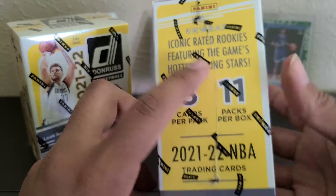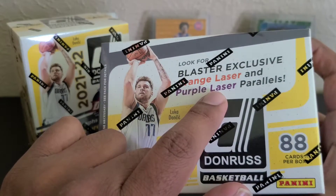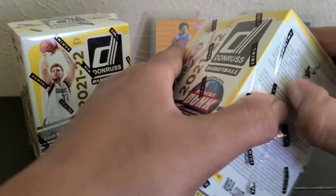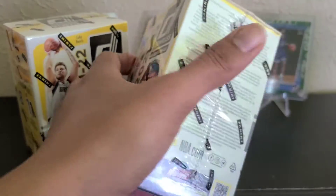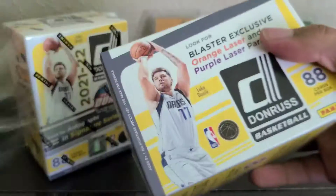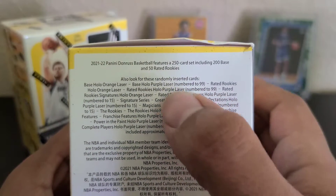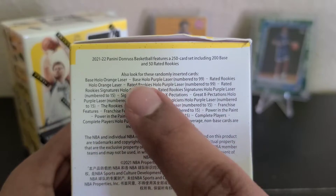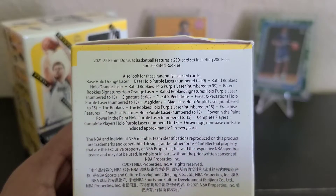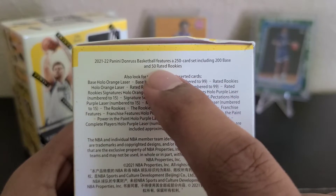Obviously we're looking for the rookies, and of course the orange lasers and purple lasers. Let me show you what's on the back — what the checklist looks like. We have the purple laser rated rookies are numbered 90 to 99, but mostly every insert or the signature is numbered to 15, so I'm pretty sure those are extremely hard to find. Yeah, 250 card base and 50 rated rookies.